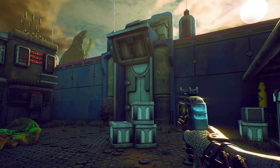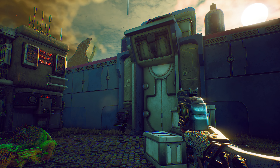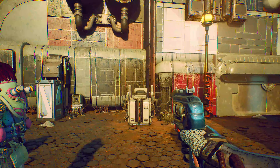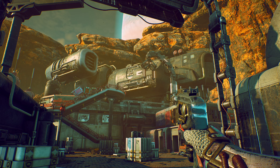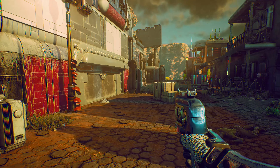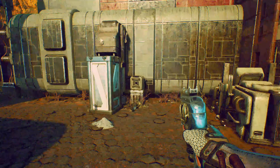Welcome back to another episode of The Outer Worlds. We just finished exploring the Cascadia bottling plant, got the Alta Vitae gas sitting in our ship — not dangerous at all — and we've got a little more exploring to do here. I think we're probably going to get off Monarch today, hopefully. Let's explore.